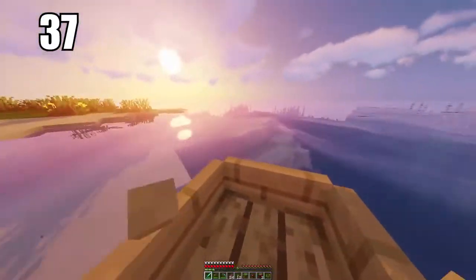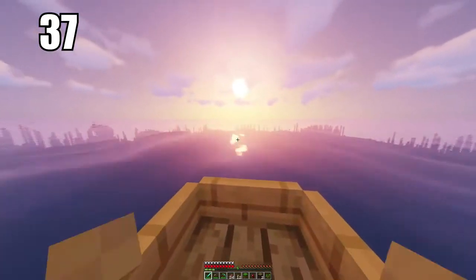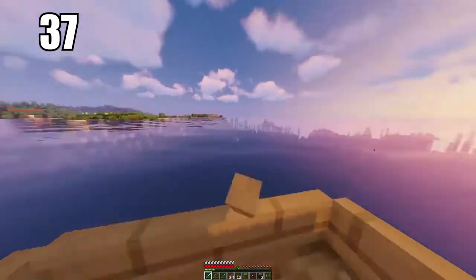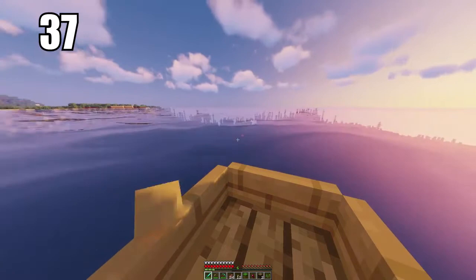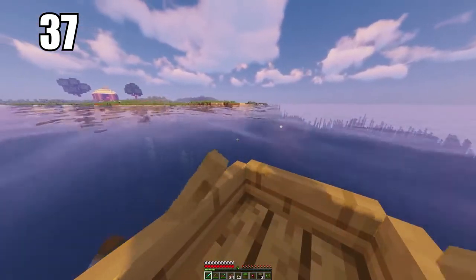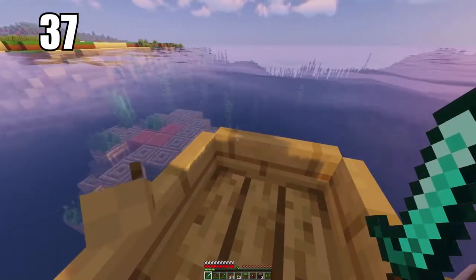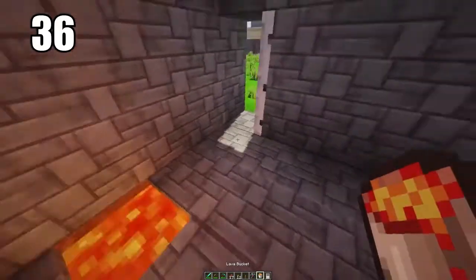Keep in mind you cannot bring wolves to the nether, so they'll have to stay in the overworld. Number 37 is remembering that you can use excess wood as fuel if needed. I don't recommend this for most players since if you gather enough coal you'll never need to, but a lot of people forget they can burn wood in the furnace. You can also make charcoal if needed, however wood has much more utility than just burning it.